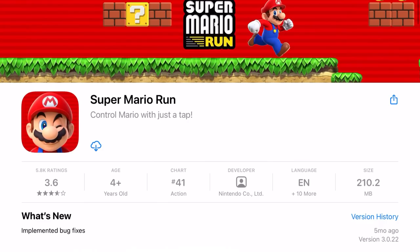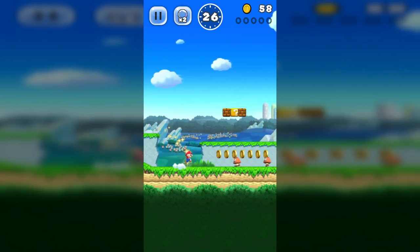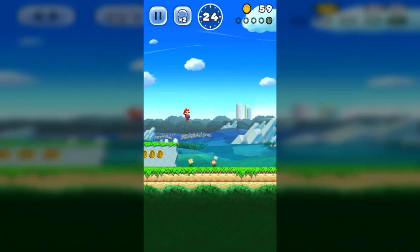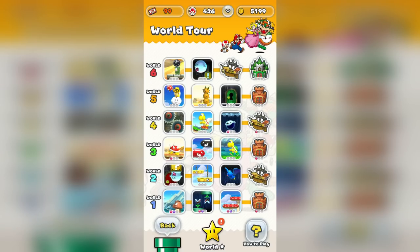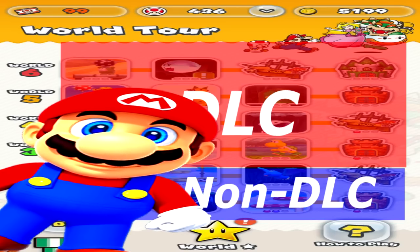The first game I'll be looking at is Super Mario Run. I actually got the game back when it first came out, and the way you pay for it is interesting. The game is free, but you only have access to the first world. You can buy the rest of the game by paying for it, which is treated as if it was DLC.